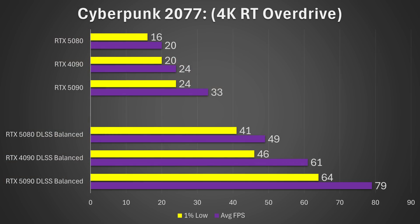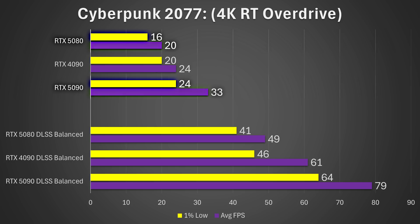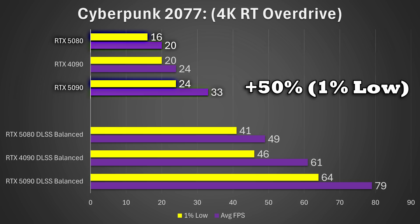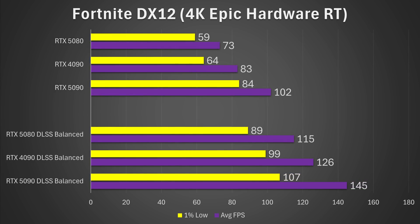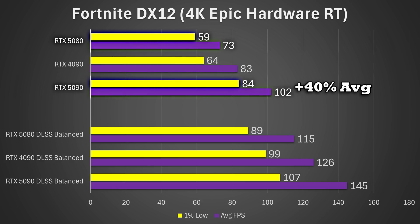Moving on to Cyberpunk 2077 at 4K RT Overdrive, the RTX 4090 has a significant 20% lead over the 5080 on average and a 25% lead on 1% lows. The 5090 crushes the 5080 with 65% more performance on average and 50% better on 1% lows. In Fortnite DirectX 12 at 4K Epic with hardware ray tracing, the gap narrows: the RTX 4090 is only 14% faster than the 5080 on average and 8% faster on 1% lows, whereas the 5090 is around 40% faster on average and 42% faster on 1% lows.